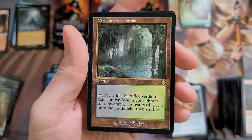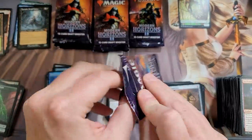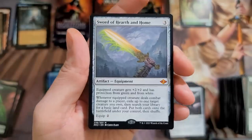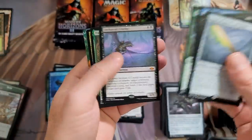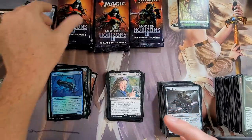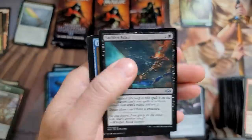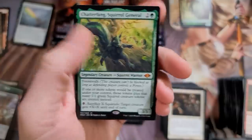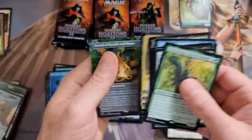Damn — freaking Verdant Catacombs! Gorgeous card, not expecting that — that's a solid hit. We're doing great now. Three fetches... seven mythics. Oh man, this is juicy — Sword of Hearth and Home, freaking mythic! Let's recount the mythics: one, two, three, four, five, six, seven, eight mythics. We're up to two Swords — that's a nice box, that's a really nice box. Let's count again: one, two, three, four, five, six, seven, eight, nine mythics!